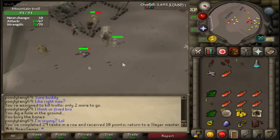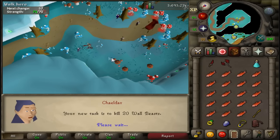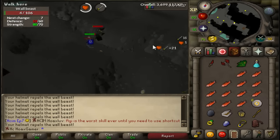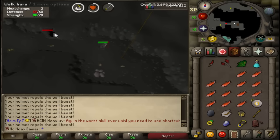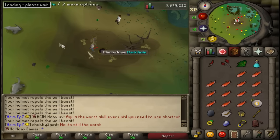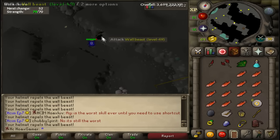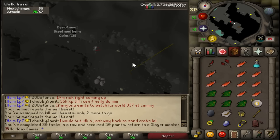I finally completed the trolls task — I really dislike it but at the end of the day it's still okay XP. After the trolls task I get 20 wall beasts: good XP and a very fast task. Someone in the comments gave me a tip on wall beasts — all you do is kill one, climb up the rope, and climb back down. This resets the wall beasts so you don't have to run around the whole cave. Really helpful, thank you for that tip!